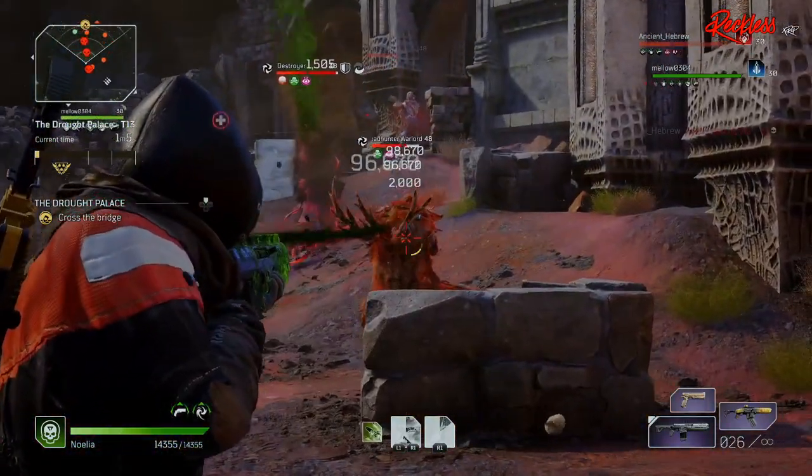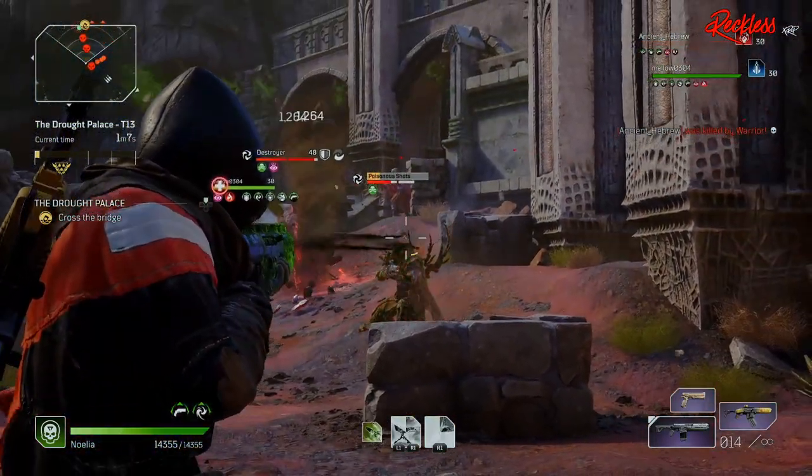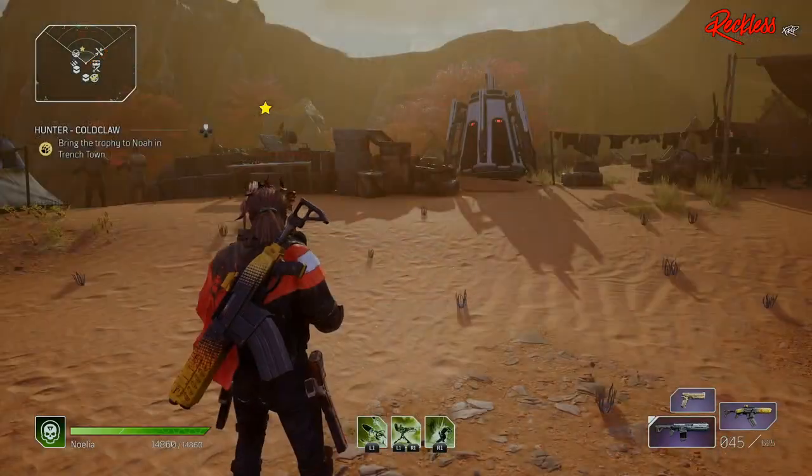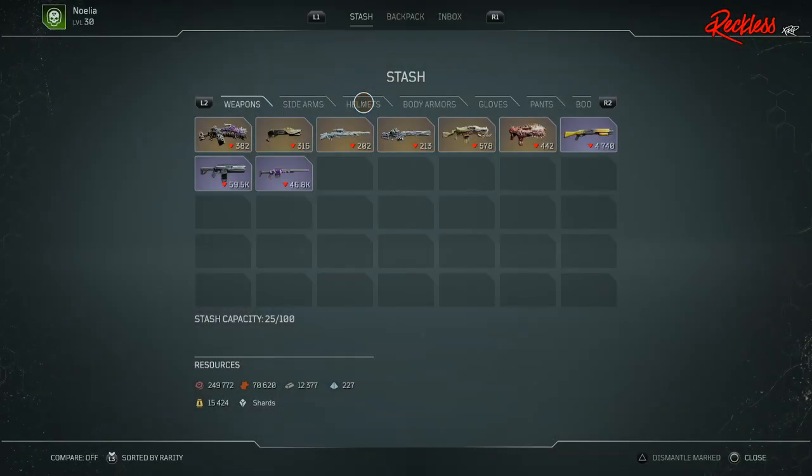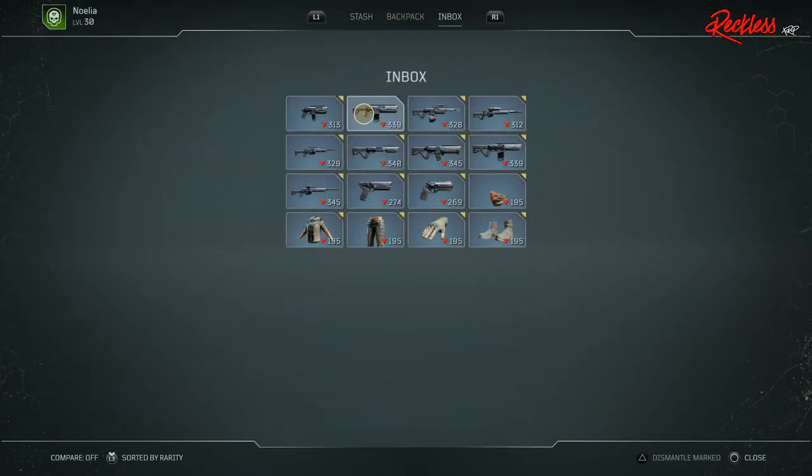You want to go ahead and make your way to the Outriders camp. This is where you actually start expeditions. Once you're there, go ahead and go to the stash and move towards the inbox tab at the very end. Pull out an Earthborn Renegades assault rifle.